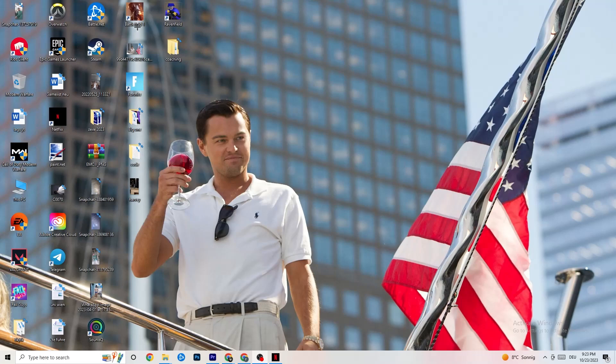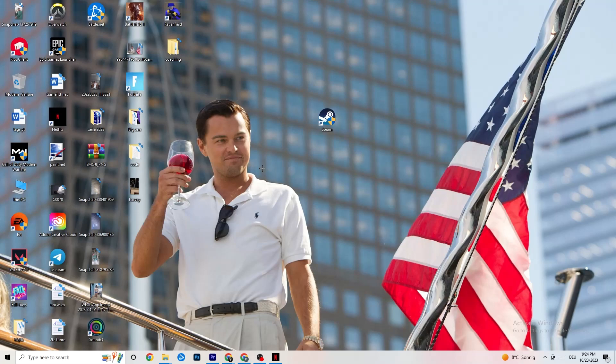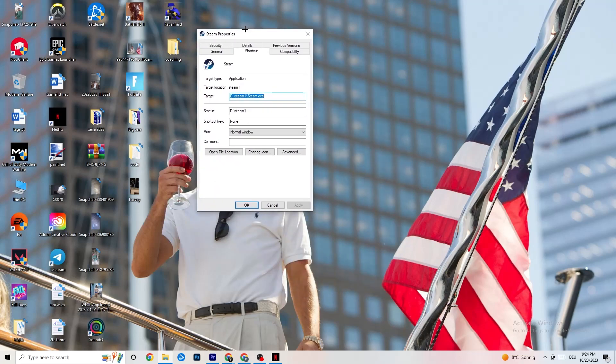Take your launcher shortcut — for me it's Steam — and right-click it. Click Run as Administrator. This will start your launcher with elevated permissions, then start your game through the launcher. This will probably fix your issue. If it doesn't, right-click the launcher shortcut again and go to Properties.